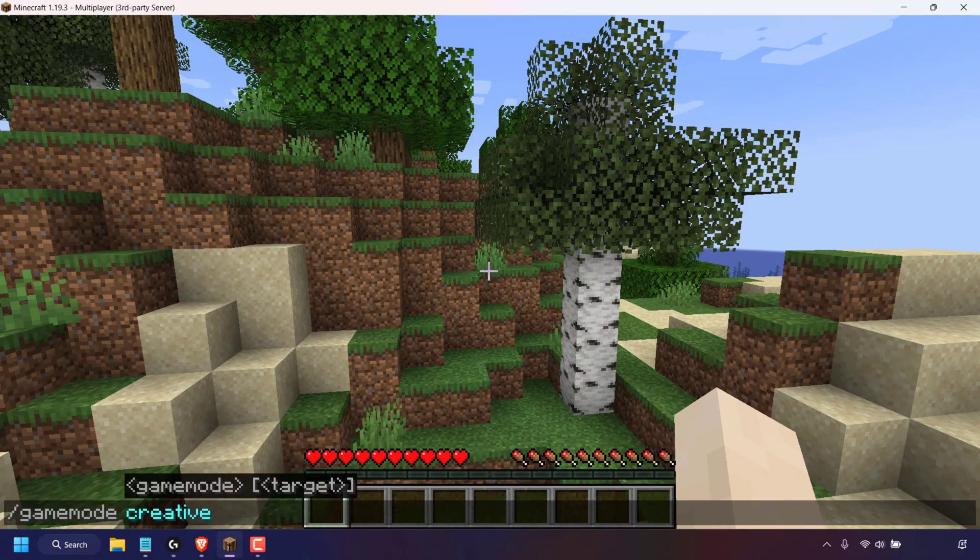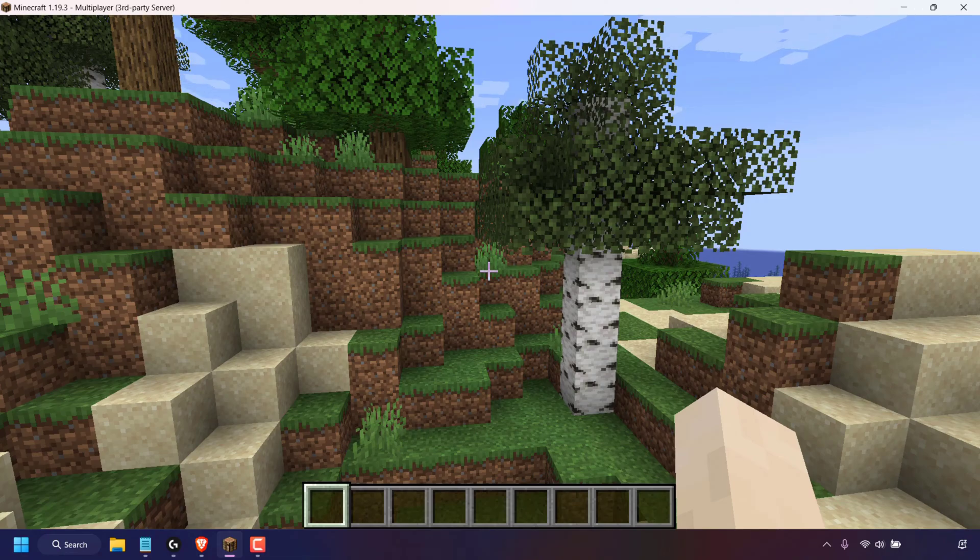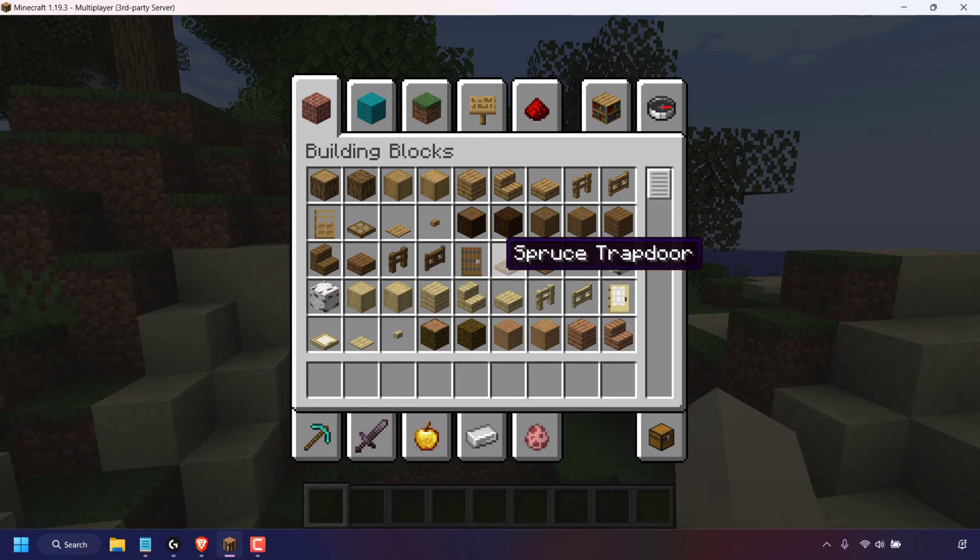Once you've chosen a game mode, hit enter on your keyboard and you'll change your Minecraft Java Edition server to creative mode. You'll see a message from the server saying you have set your own game mode to creative mode. And if I press E to bring up my inventory, you can see that we have all the blocks available in creative mode.